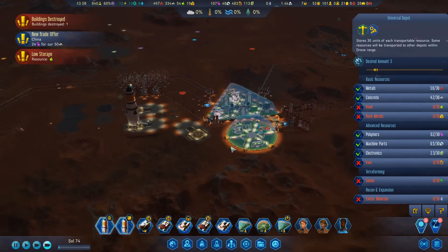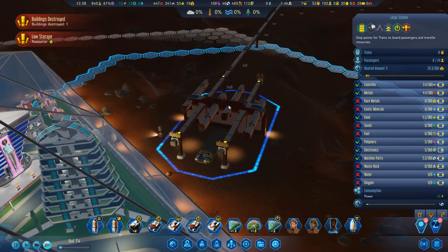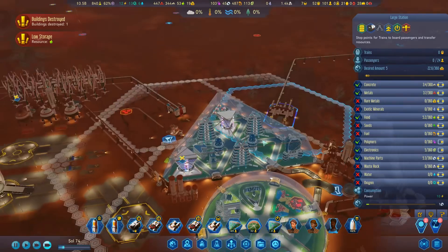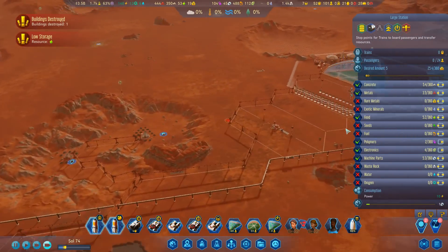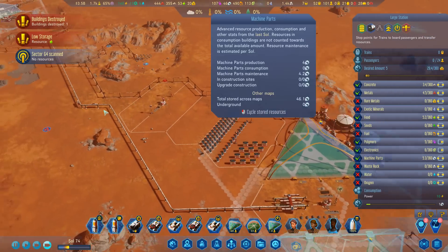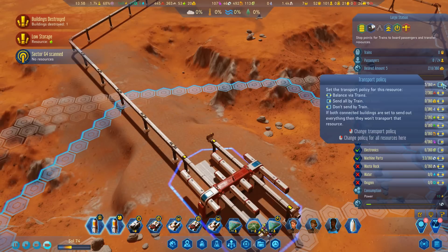It's very much a case of where they're being produced or shipped in. I need to set this to ship polymers as well - send all the polymers, and the same with the machine parts. You've got to be careful because you can end up with all the resources in one place and another place starving for resources - but polymers is fine because we want loads of polymers over here. And the concrete - let's have the concrete being shipped out as well - ship all the concrete out.